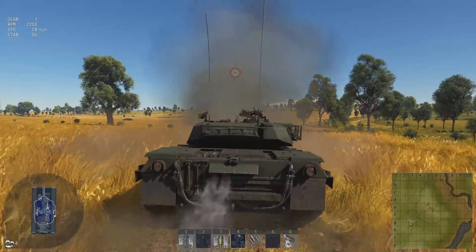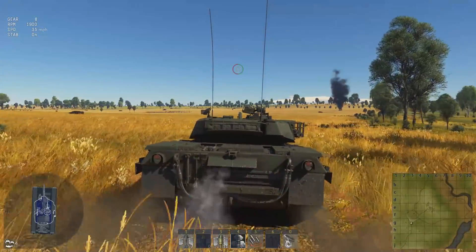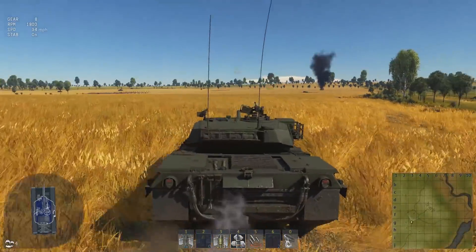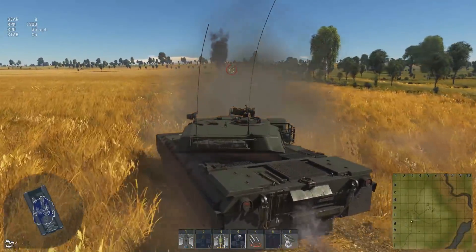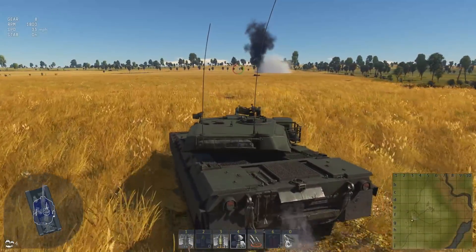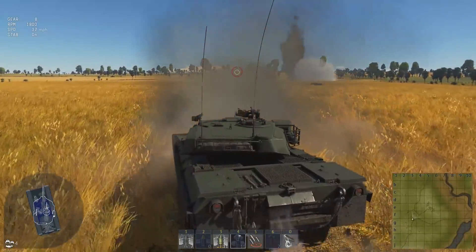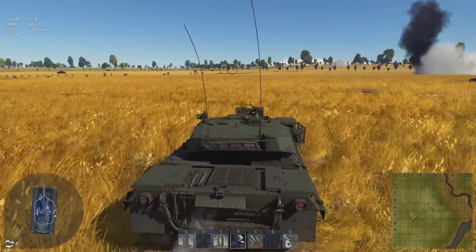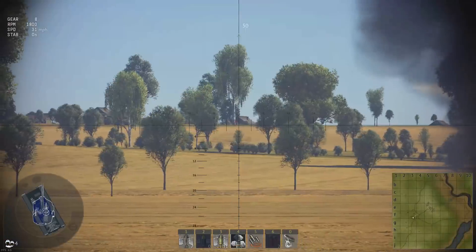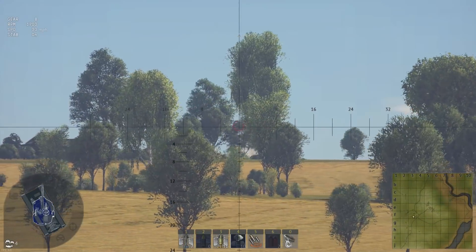Let's check the reload rate — it's going to be dependent on your crew so not really that important. Smoke is your pretty standard smoke, but it does fly pretty fast and flat, so you can project smoke out pretty far to cover teammates capturing or repairing, or to mess with enemy vision. That's kind of nice.